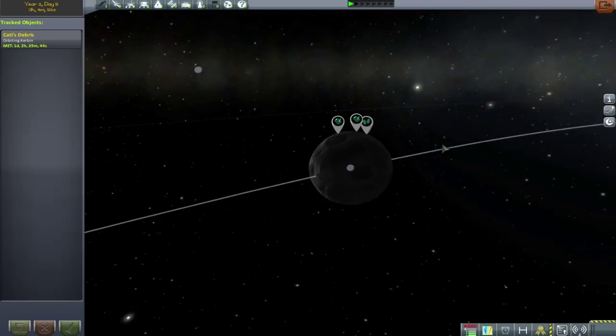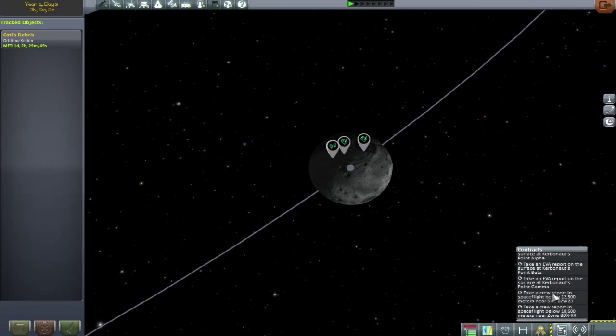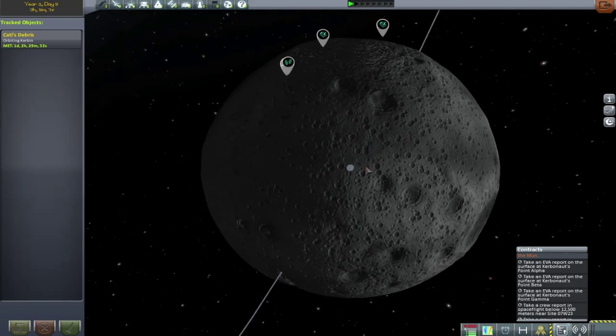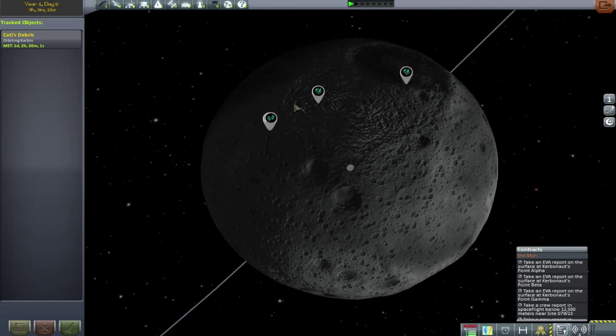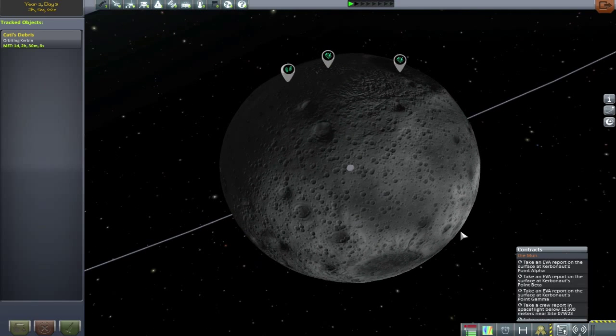The two markers on the upper left of our screen are crew reports required below a certain altitude. On the far left or bottom of the screen is a cluster of EVA data points. My plan is to land right to left, getting crew reports on the way down and landing on those EVA sites. If that fails, we can take off along the same line — mission redundancy is what space travel is all about.